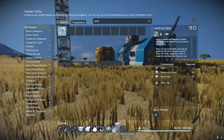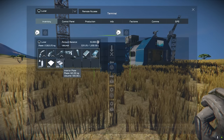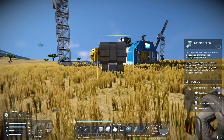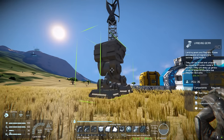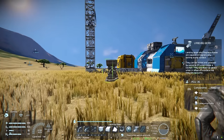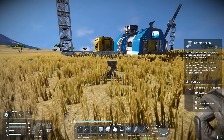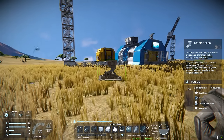The first thing you need is some steel plates and some interior plates. Then first thing you want to do is get a landing gear. You can toggle between large and small blocks — for me it's R, I think it might be P by default. Just drop a landing gear somewhere on a nice flat surface.